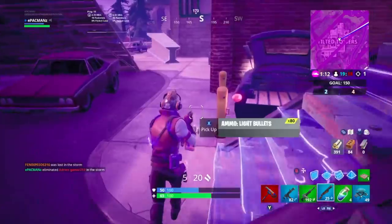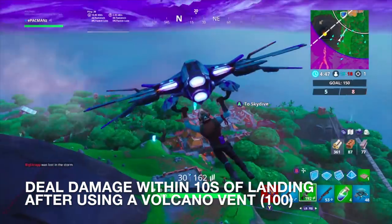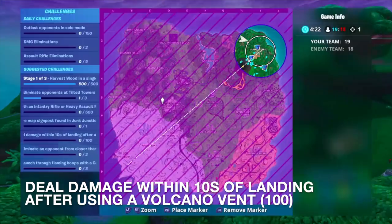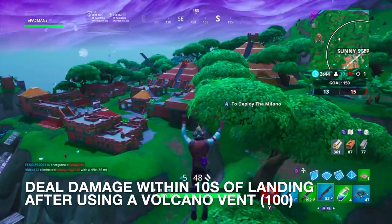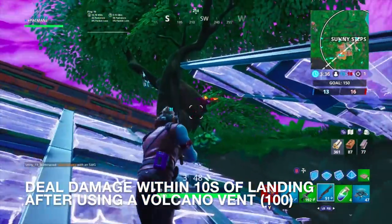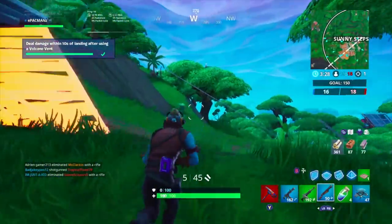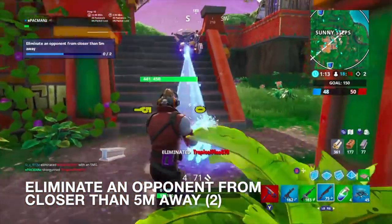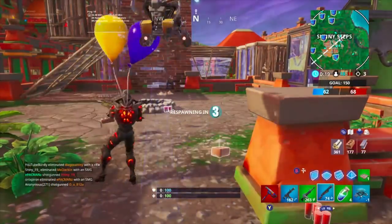I got an elim — very unexpected, I didn't even shoot at him properly. Now we're by the volcano and I'm going to try to find the vent and an opponent nearby. I'm assuming this challenge won't be too difficult in Team Rumble. We got two people here — let me see if I can do something. I got both of them!